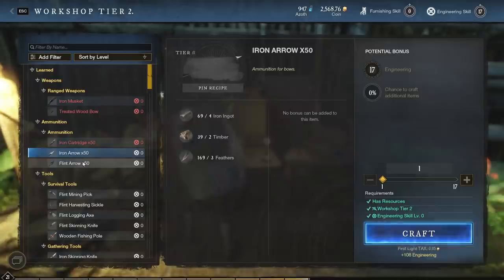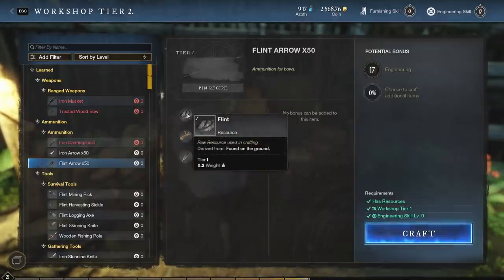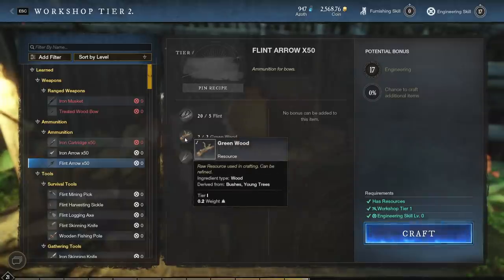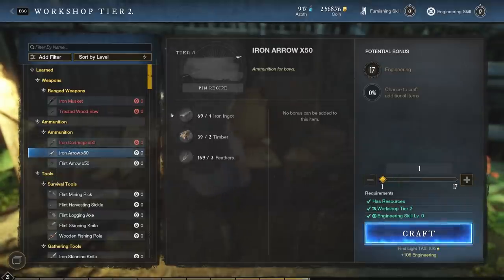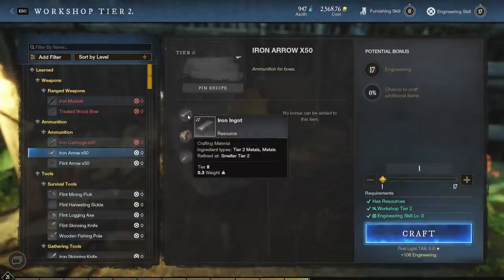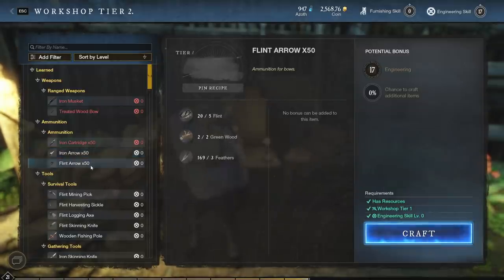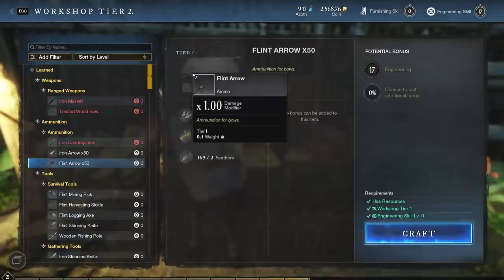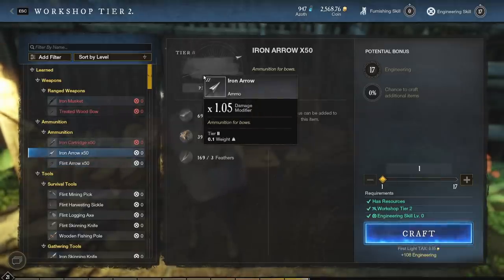The flint arrow is the easiest to craft — you just need flint, greenwood, and feathers. Really easy to get all those materials at the beginning of the game. Feathers are probably the hardest part, but you've got basically the best weapon in the game to kill turkeys, which is the bow. Once you're ready to upgrade, iron arrows require ingots, timber, and feathers again. You don't have to do it right away — there's not a huge difference. To craft either version you need to do this at a workshop in the settlement. The great thing is you don't need any engineering skill — you can do this right at the beginning of the game with zero engineering.